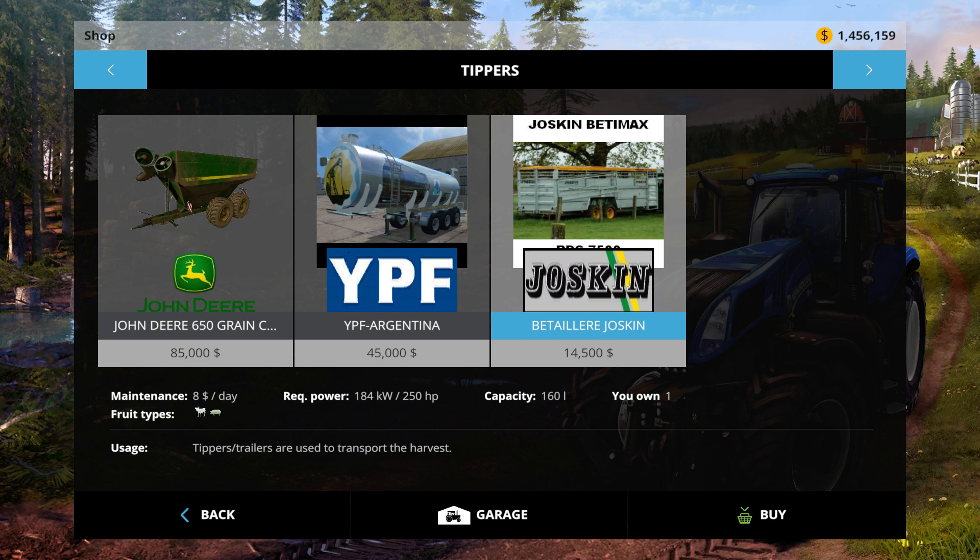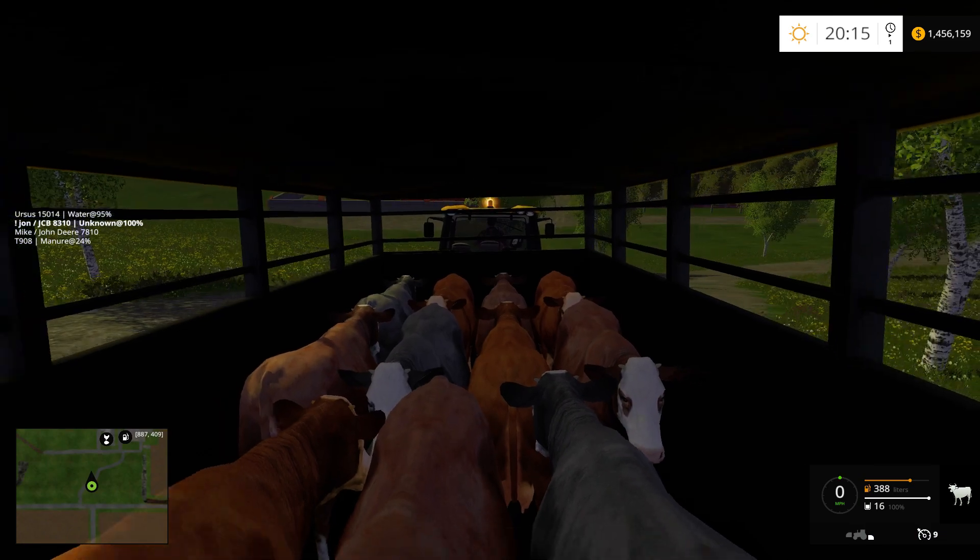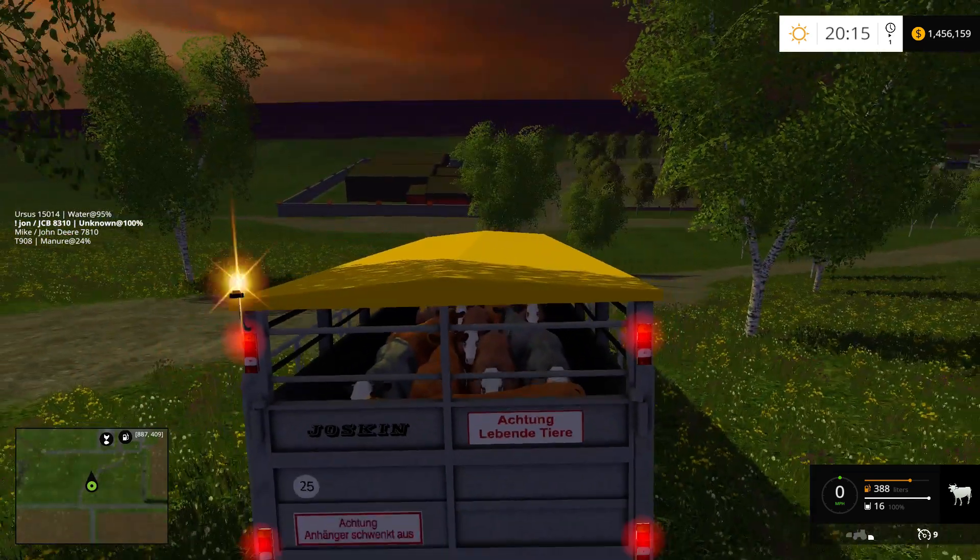This one's $14,500 and $8 a day and holds animals — holds 16 cows. Holy cow. See what I did there? That's a great view. Holy cow. 16 cows.